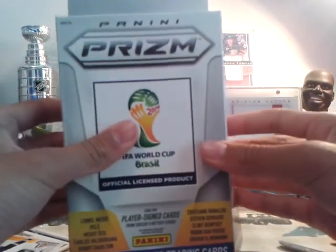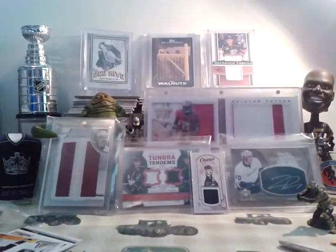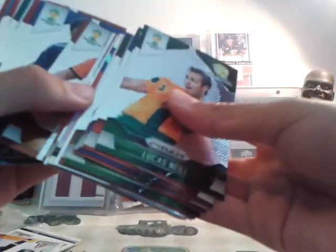Today I got this hanger box of World Cup stuff. Really nice looking cards — much better than any of the other Prism sets. Let's show the base cards first, inserts are at the back. Pretty nice base cards.